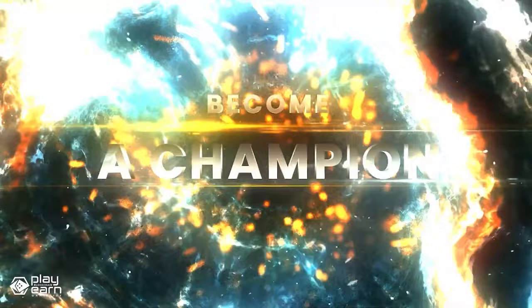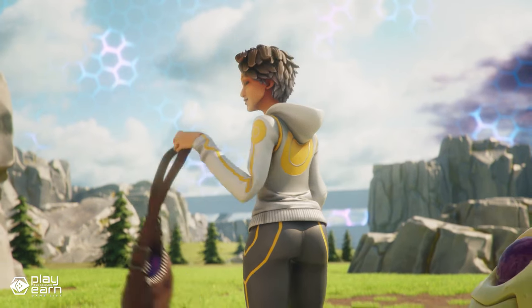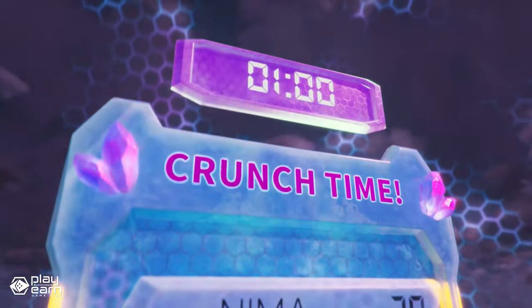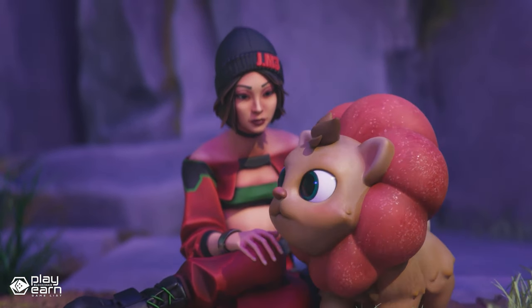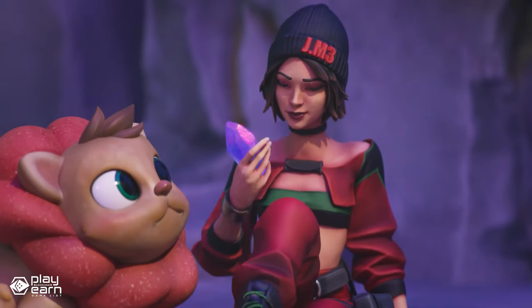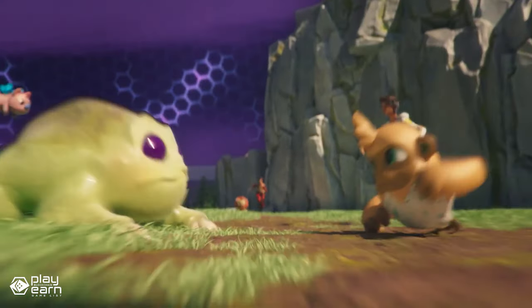The game has multiple modes: solo, 2v2, 3v3, and 4v4. You can find the perfect battleground for your team with a variety of arenas to choose from, customize your avatar to express yourself fully, and participate in tournaments and events to earn even more rewards. Affen's Buddy Arena is playable right now if you want to try it out. For even more info, you can check their website and socials.